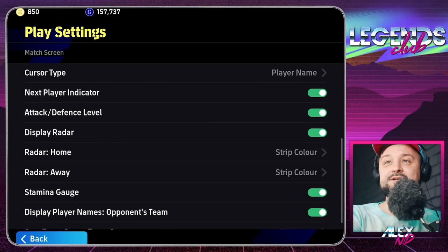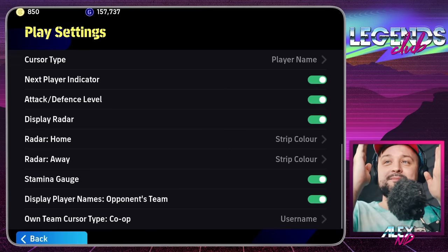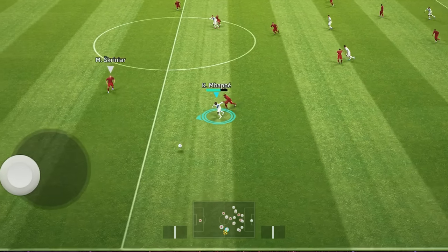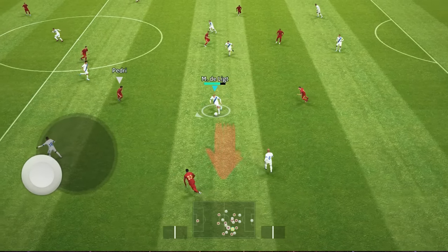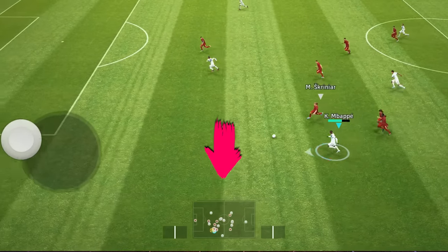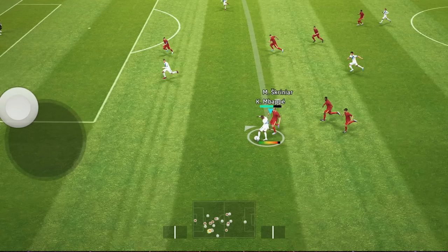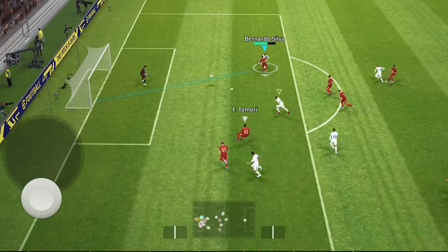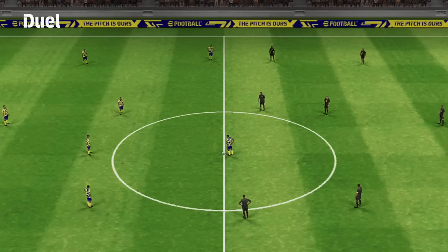For cursor type, use player name and next player indicator — I would suggest turning all of that on. Radar is important — displaying radar is beneficial because the device only lets you see so much of the field. On a tablet I'm actually at a disadvantage because my vision is obstructed by the form factor, but mobile users have a bit more width of the pitch. I rely on the radar a lot to see if I can switch to a player, especially in stressful situations when you're being chased and need to play a first-time pass. Also turn on stamina gauge and display player names.